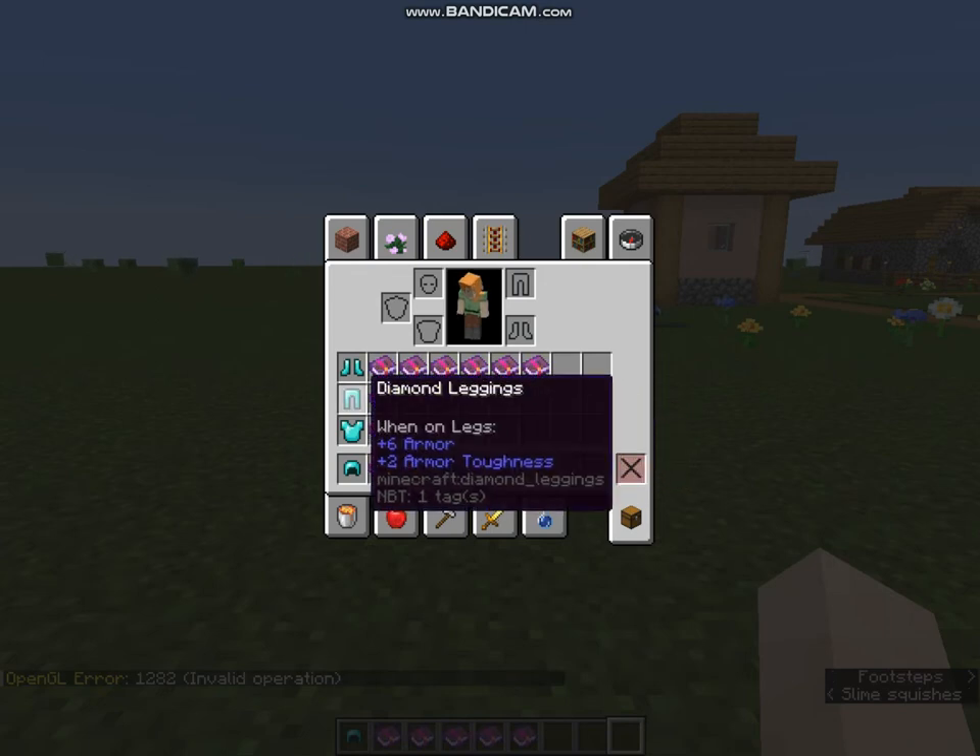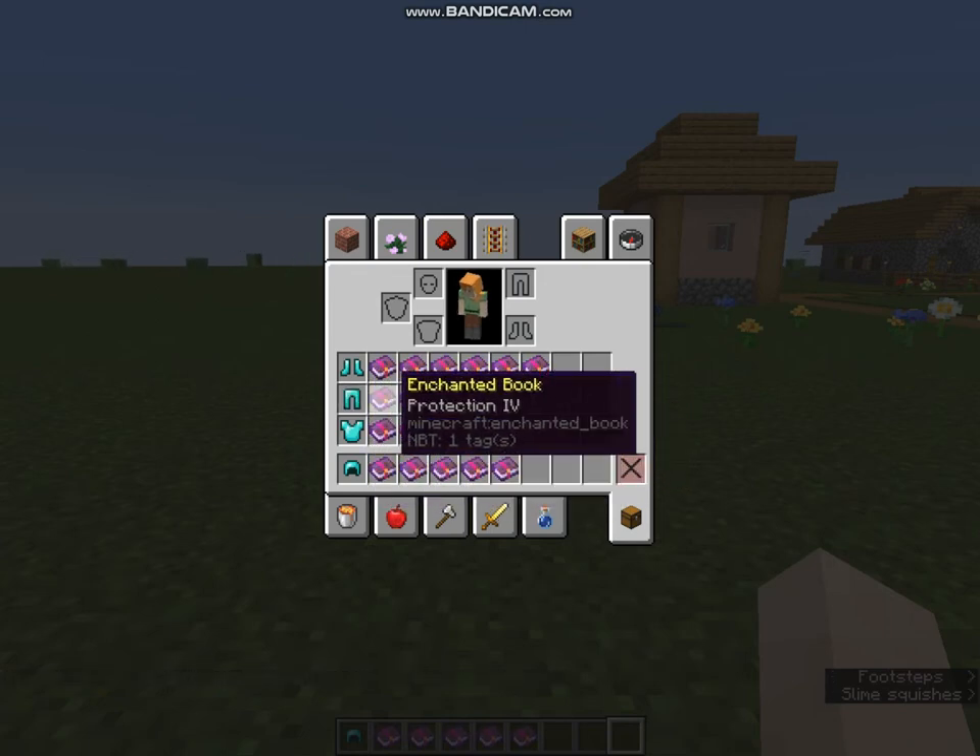Now we have Diamond Leggings. The best enchantments for Leggings are Protection 4, then Unbreaking 3 and Mending.